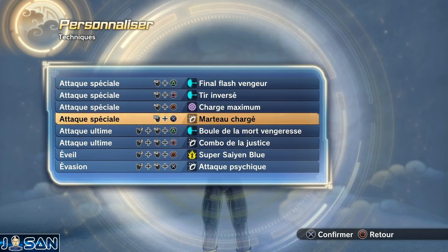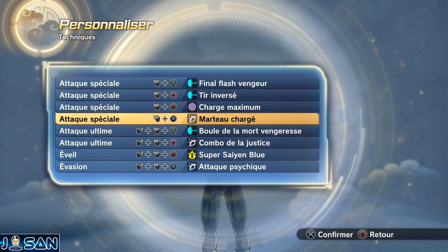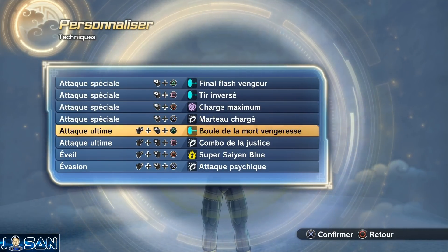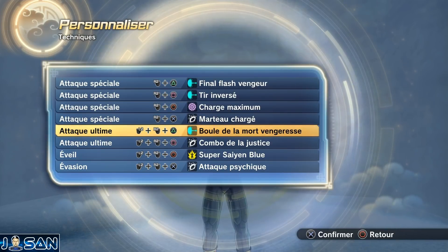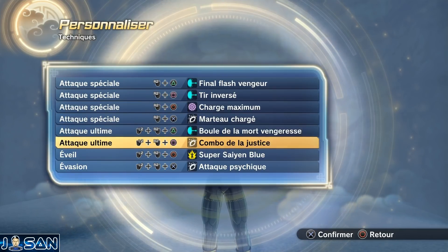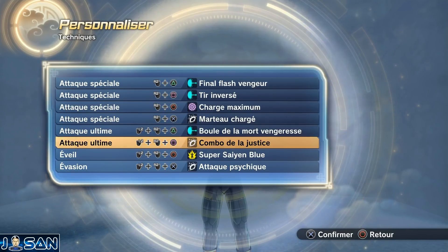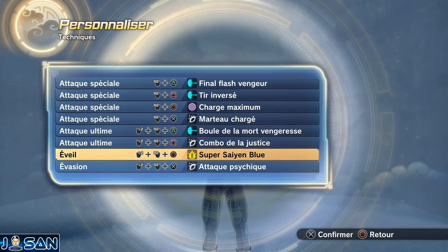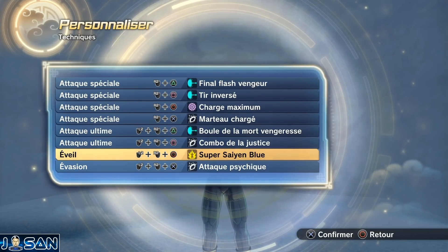En première technique ultime, on partira avec la Boule de la Mort Vengeur qu'on débloque dans la quête parallèle numéro 127 — c'est la technique ultime super kikoa qui fait le plus de dégâts. En deuxième technique ultime, le Combo de la Justice qu'on débloque dans la leçon numéro 3 de Gohan et Videl. Et en éveil, le Super Saiyan Blue.